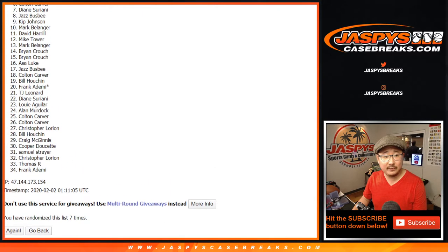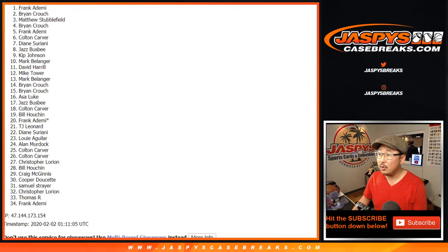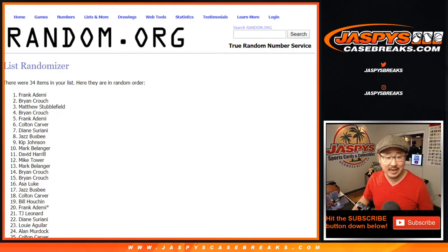Countdown from ten — and wow, twice in one day! Frank, you have $2,000 worth of spots. That's amazing — LM Leaf Metal won, and he got a spot in Prism Blasters. That's amazing. Congrats to you. Thanks everyone for watching, we'll see you next time on jazbeescasebreaks.com. Frank, buy more spots! Bye bye.